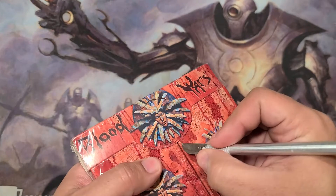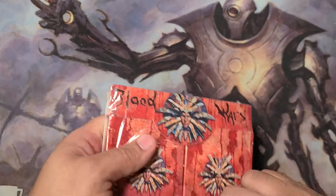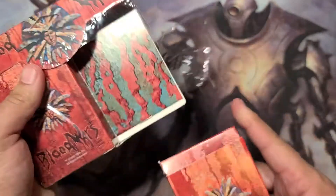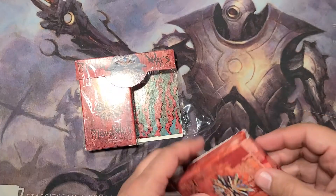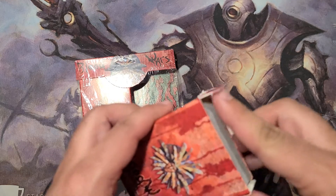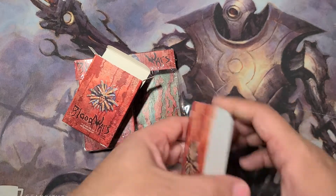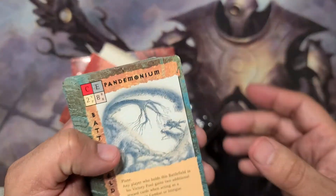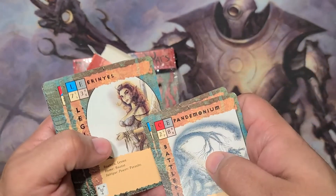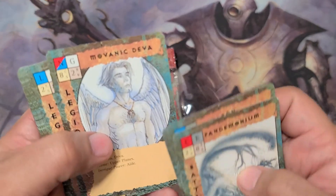So I believe all of the art on the cards is going to be by Tony DiTerlizzi, and it's probably reused from the sourcebooks and campaigns — of which I understand there were plenty. But I think this game had one expansion, and then Wizards scooped in and bought TSR and put an end to it. I'll just flip through here and get some of this fine Tony DiTerlizzi art on the camera.